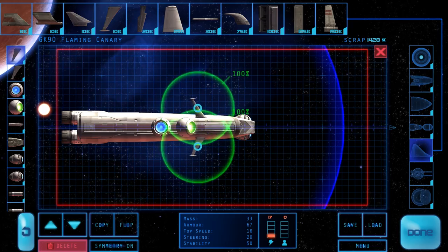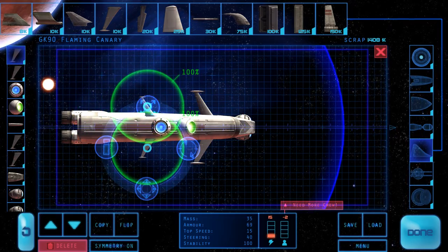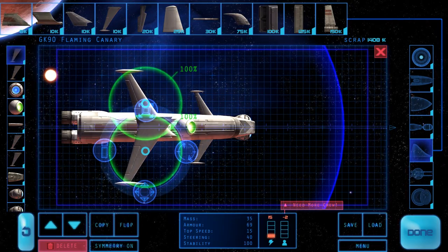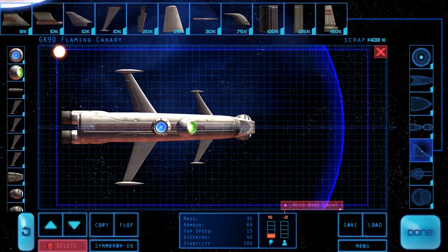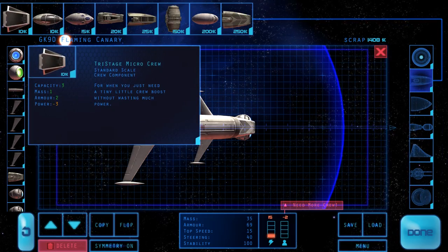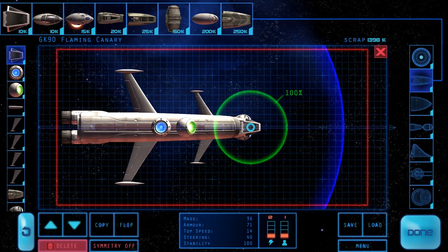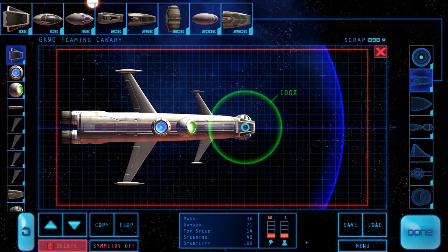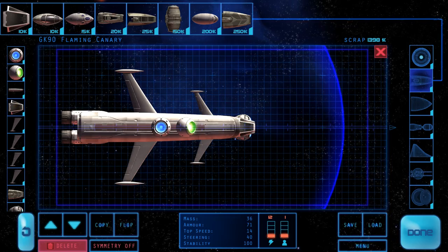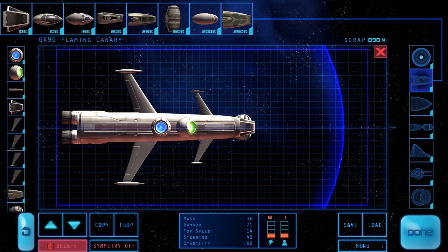Okay then. And we've got the shield there. We need two more crew, which means that gives me three crew. I don't want symmetry on, thank you. There we go, let's just shove that there. Go under that, there we are. Got one crew in 12 power. Save this one — of course, done. Let's launch it. Got a bit more steering, bit more crew, should be good.